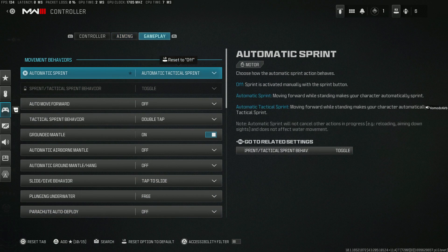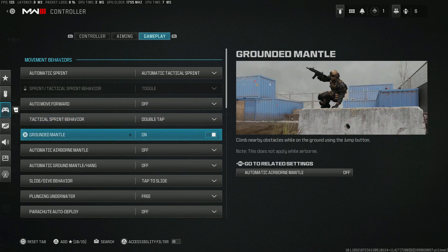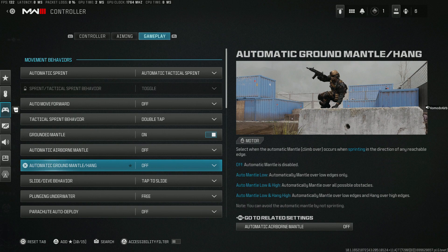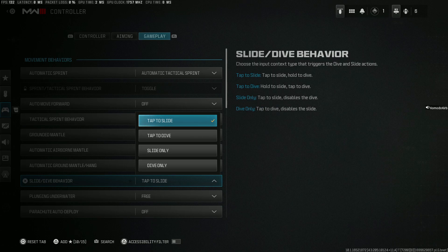Moving on to gameplay — the category that has the most to do with your efficiency. Automatic sprint: I like to have this on. Auto move forward is off. Tactical sprint behavior: double tap. Grounded mantle on. Automatic airborne mantle off. Automatic ground mantle and hanging off. Slide dive behavior: I like this to be tapped to slide. There are a few options — you can have it tap to dive, or change it to slide only or dive only.